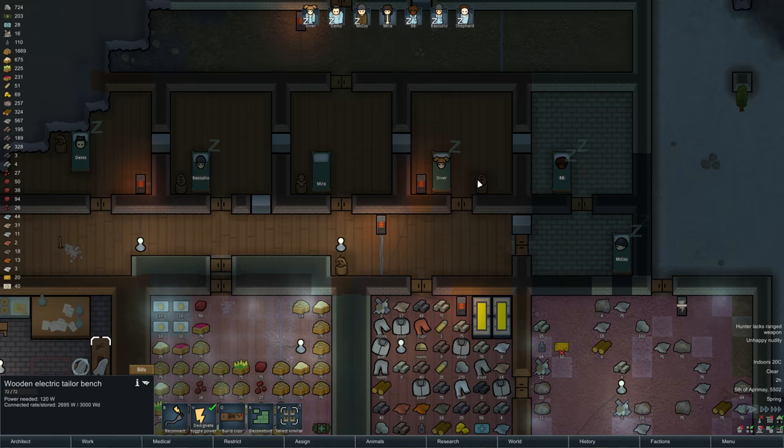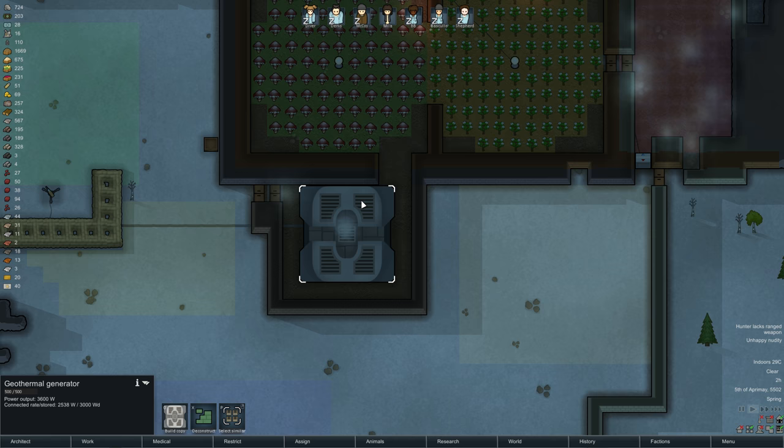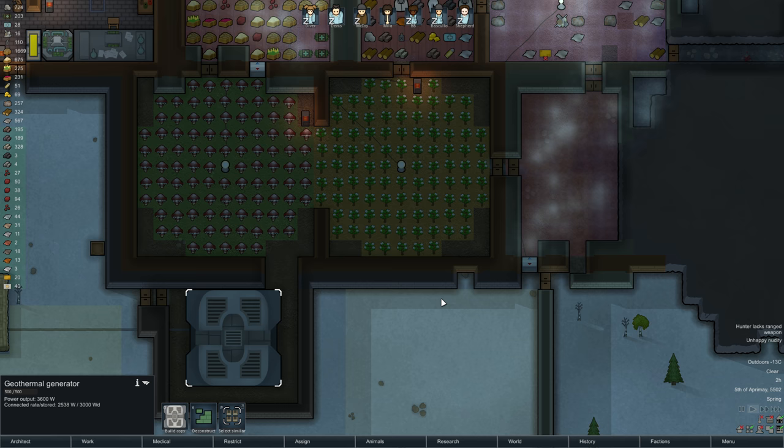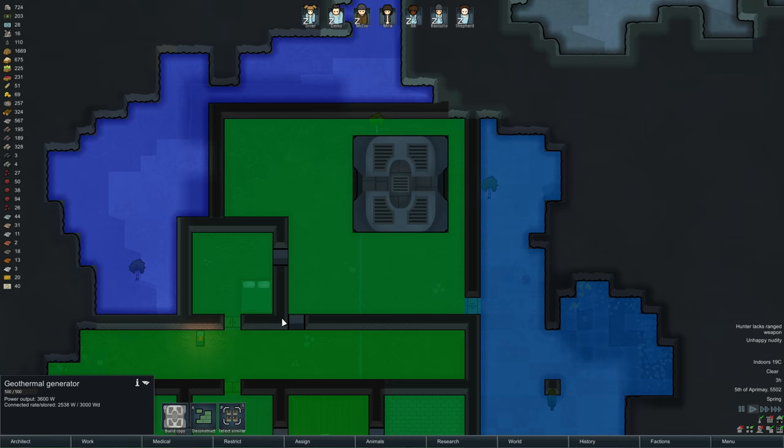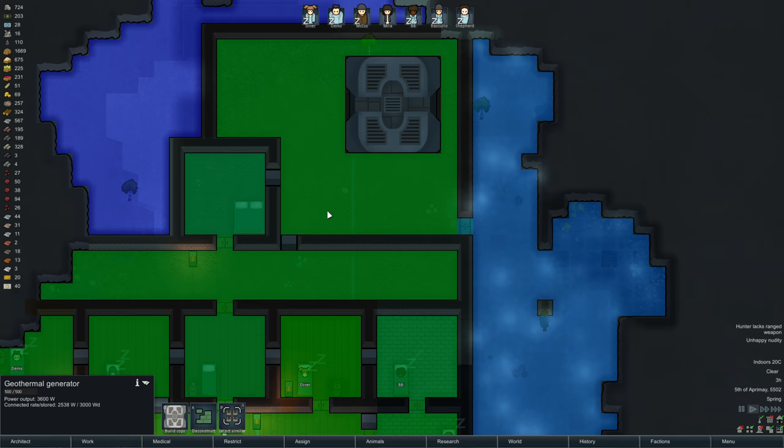I got a comment — they said these geothermal generators give off heat, which I knew because it was melting the snow, but I didn't know you could enclose them and heat up their rooms. So this geothermal generator is helping to warm this area, and it's also warming this area here, which is really cool. Now in the summer it might get too hot, so we might have to poke a hole in the roof or open a door, but this map is generally cold — freezing in the winter, and even in spring and fall it's quite cold. So I think this will work out pretty well.